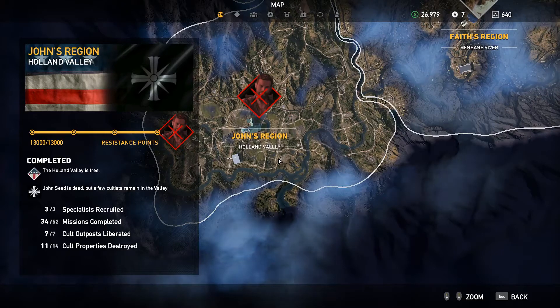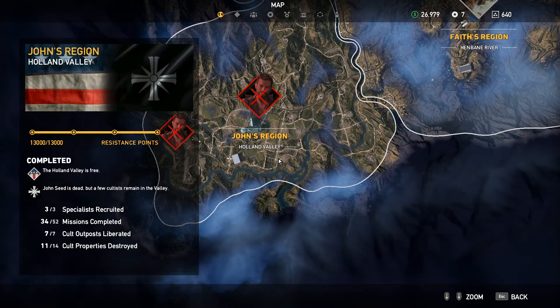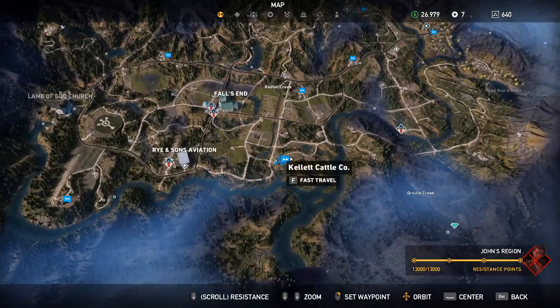Hello everybody, welcome back. Sarkoth Haven here. We're doing another Silver Bars video and we are in John's Region, Holland Valley. We're going to go ahead and zoom in. We are at the Kellett Cattle Company.